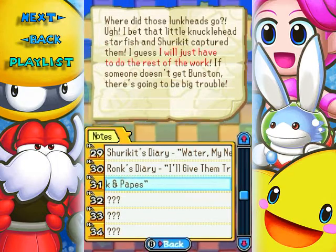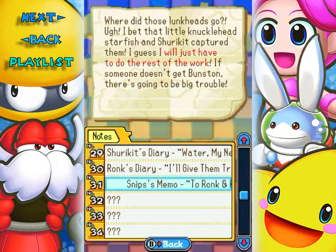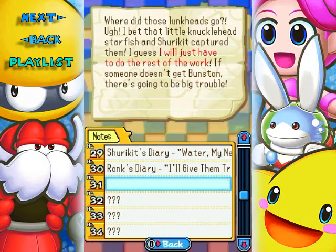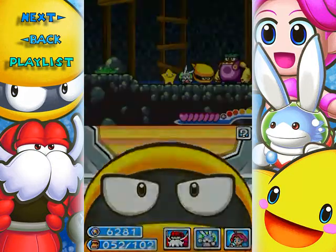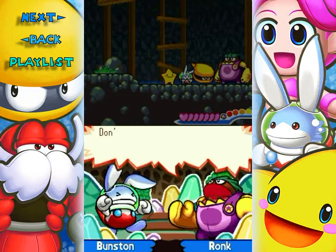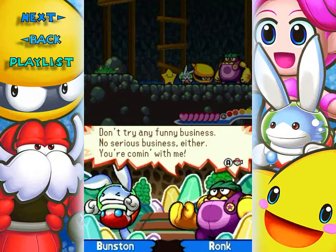Where did those lunkheads go? I bet that little knucklehead starfish and Shurikit could capture them. I guess I'll just have to do the rest of the work. If someone doesn't get Bunsen, it's going to be big trouble. What could Snips mean by that? It's Ronk! Finally! Ronk gotcha! Don't try any funny business. No serious business either. You're coming with me.